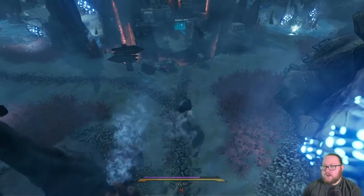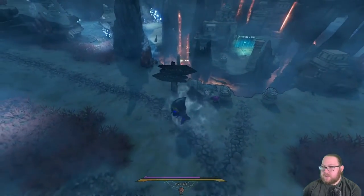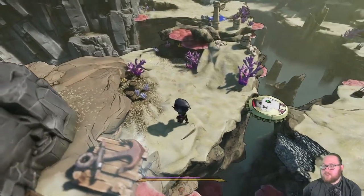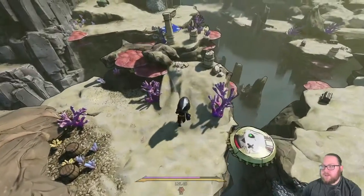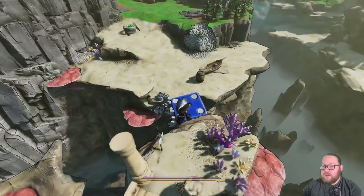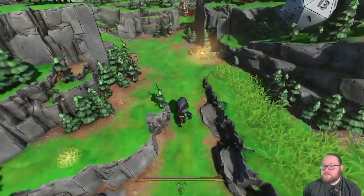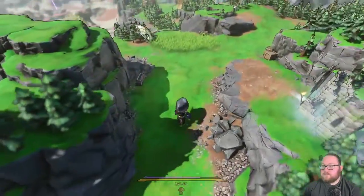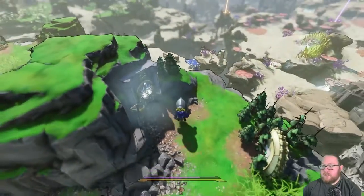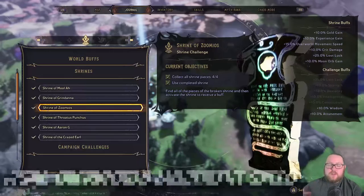For the final shrine piece you'll need to progress the story a little bit further to where you need to head towards the Drowned Abyss. There'll be an NPC right here that will give you the ability to cross invisible bridges. Once you have that ability, make your way back to where you got the third shrine piece and you can cross over this little invisible bridge. Follow the path and it'll lead you to the final shrine piece for Grindana — just complete the dungeon and you'll get the final piece. Return it and you'll get that experience gain.